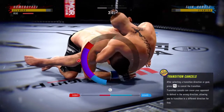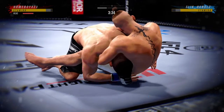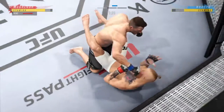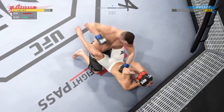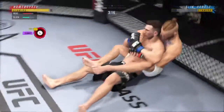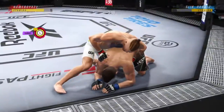He's attacking the guillotine. He's postured up — he's okay, now he can escape. This is some serious ground-and-pound. He's trying to put this dude's head through the canvas. He's one of the better ground-and-pound fighters we have in the entire UFC.